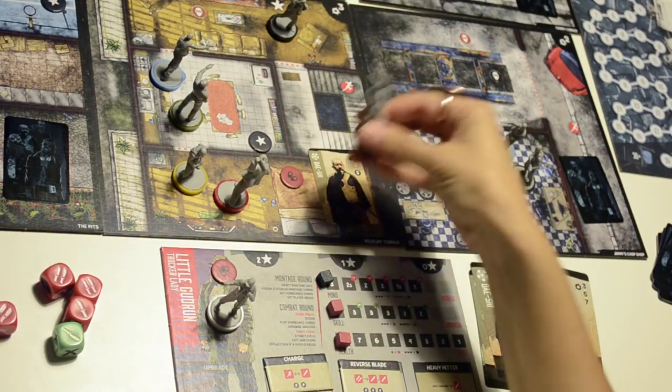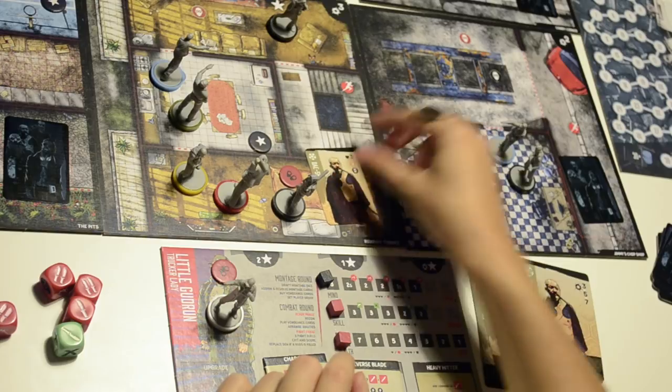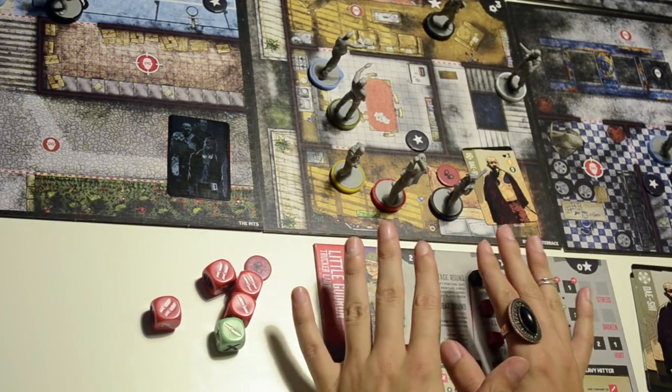One friend has the yellow base — that's the blocker — and the other is the grunt with the black base. Notice that the boss has health three as noted on the card. Now I'm ready to start.